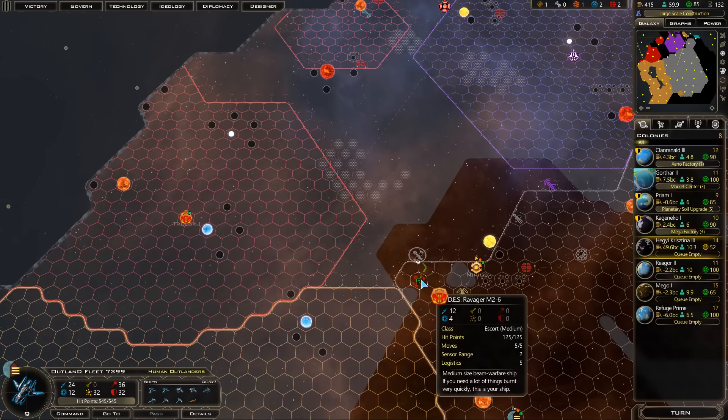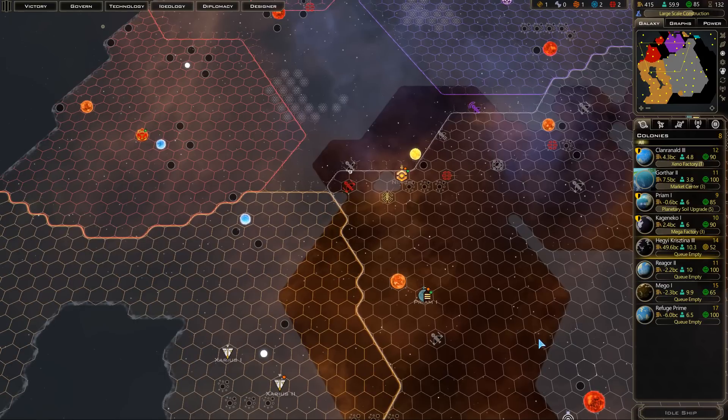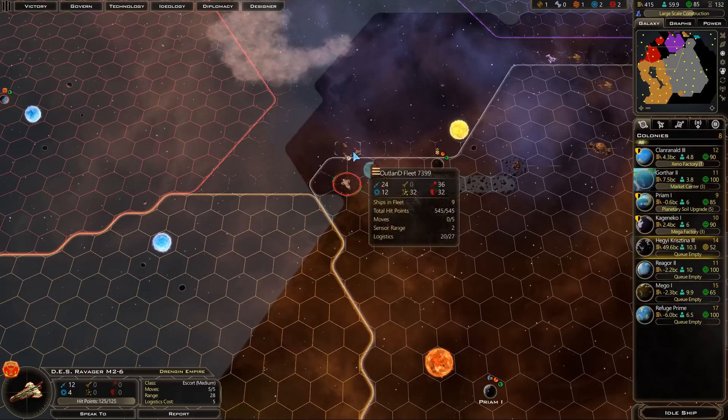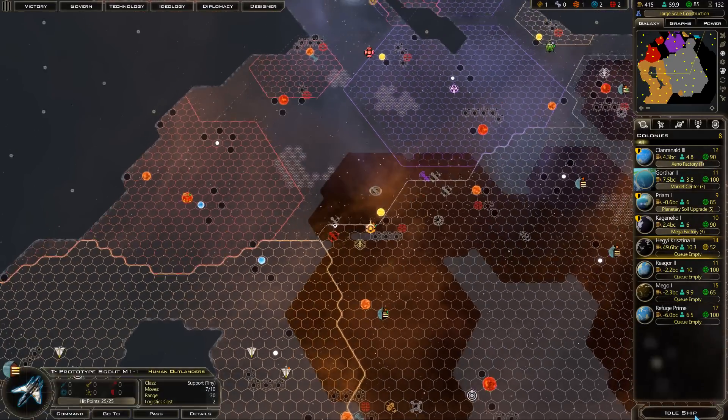We have the DS Ravager once again, folks. Come on — you have five moves, that should get over there soon enough.